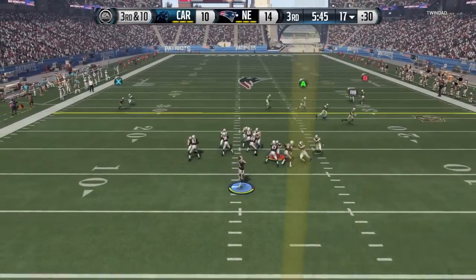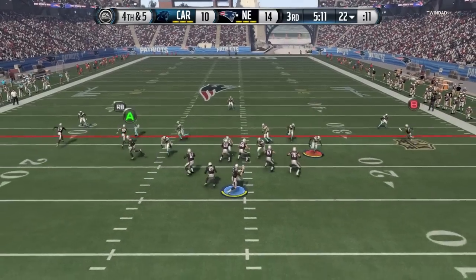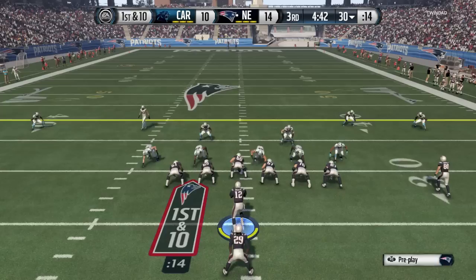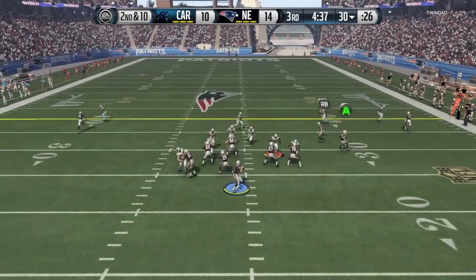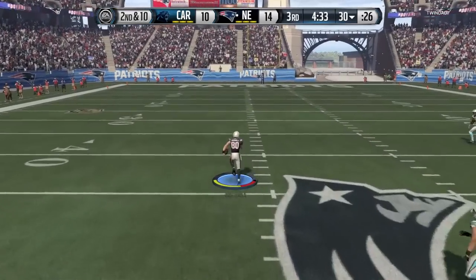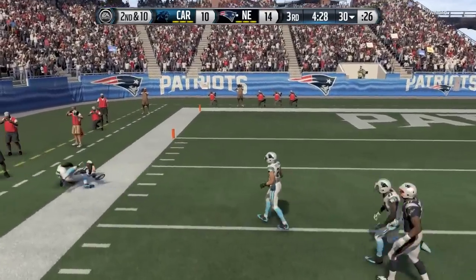Into the third quarter — third and ten. I just want to make sure I get some yards to make it fourth and manageable. I don't like fourth and tens but I like fourth and fives. I come with the concept, I read the right side of the field — it looked like man coverage and that yellow zone was a little too far away — so I was able to thread the needle and pick up the first down. You can see my opponent is just blitzing the crib here. It's kind of funny — a lot of people, especially after new patches come out, their blitzes are gone.